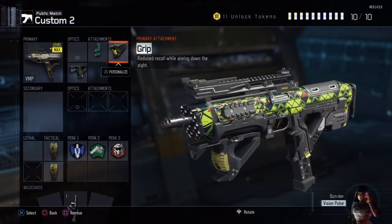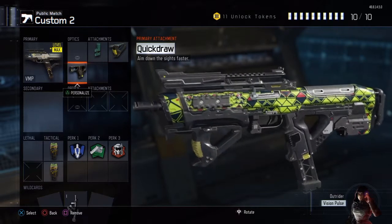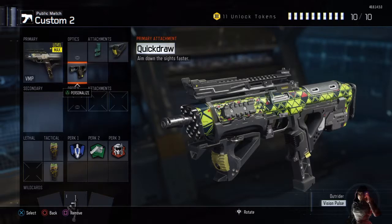I have already mentioned the grip, but this is essential for when you have Rapid Fire on your weapon, because without it the kick will be almost uncontrollable and it will be really hard to win those medium to longer range gunfights.